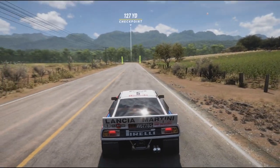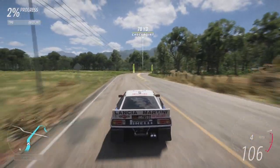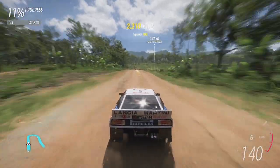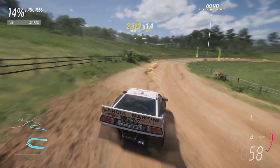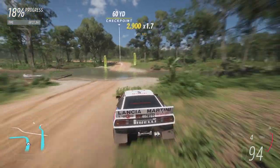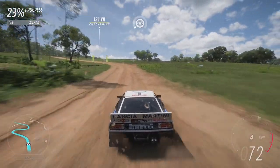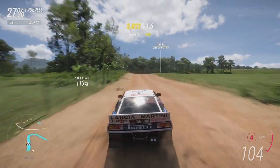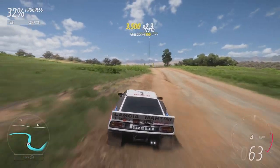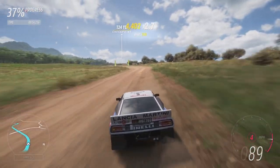Here we go for round number two. I'm going to knock it straight up into second to try and negate a bit of wheelspin off the line — that might pick up a couple of tenths. We're going to be early on the brakes so we don't overshoot the corner, which would void the run. The car seems a little bit upset sometimes on the bumps — soaks them up nicely but every now and then throws a wobbly unexpectedly. We get a bit of oversteer through the corners, but nicely controlled.